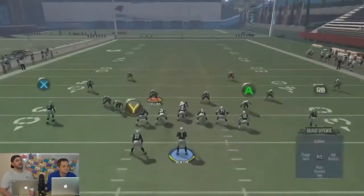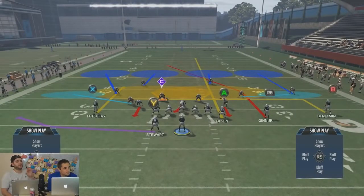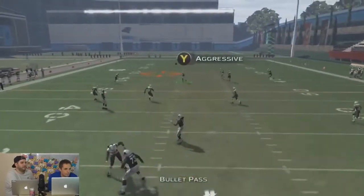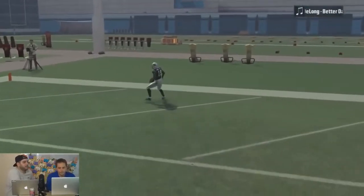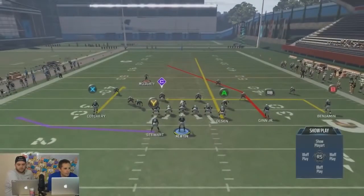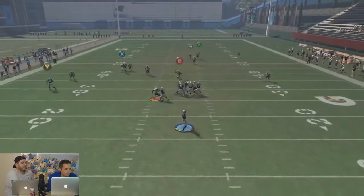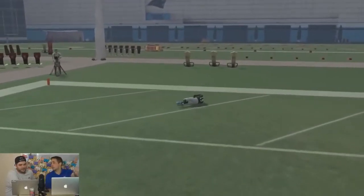Yeah, the pressing could definitely work. I think this might be the perfect formula — in terms of where the receivers are on the field, it's causing the problems. I spotlit — did nothing. I think it's the perfect storm. He went with him because of the spotlight, that's why that guy went there. Let's dissect this.